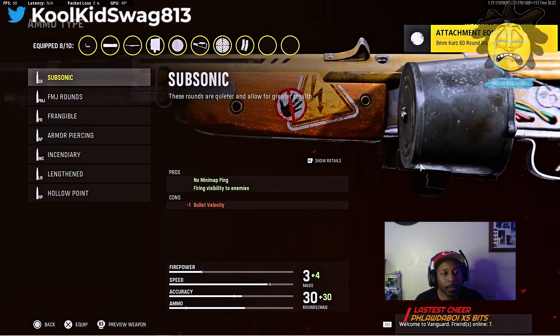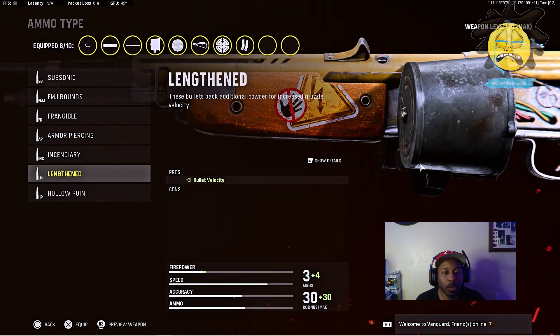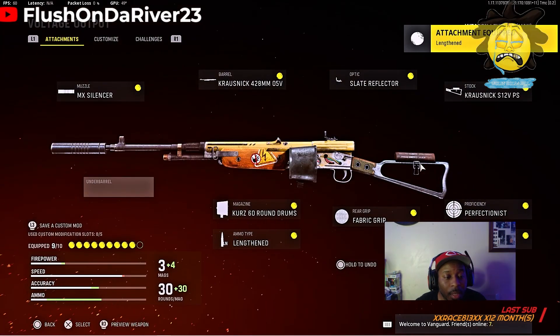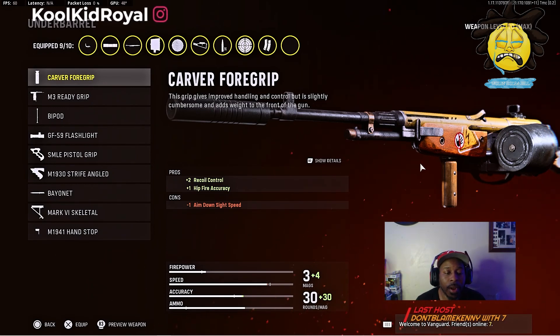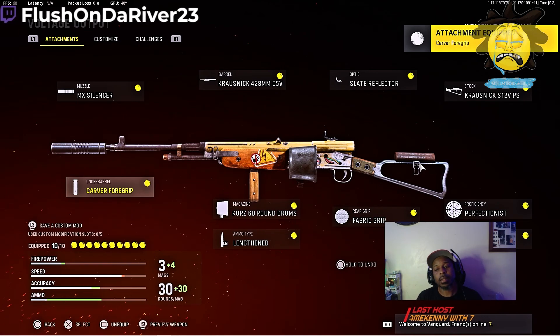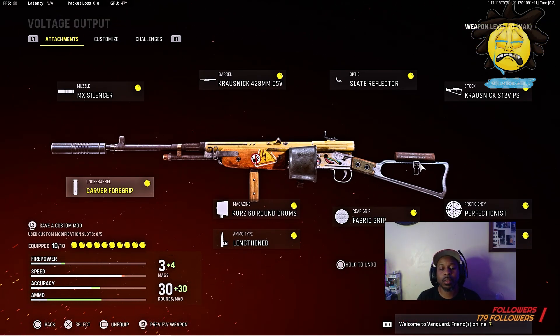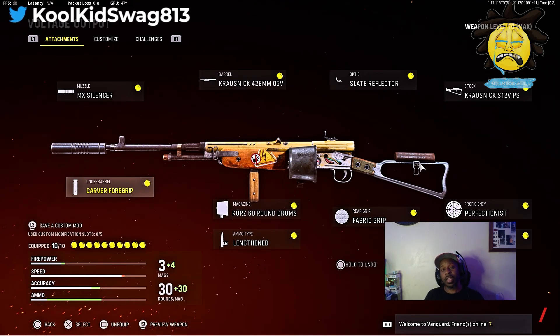For the ammo type we're running Lengthened — plus three bullet velocity. For the underbarrel we're running the Carver Foregrip: plus two recoil control and plus one hip fire accuracy. There's the class setup — throw this thing on, give it a go, and let me know how it works out for you guys in these Vanguard streets. It's your boy FlushedRiver23, stay up, stay safe, stay humble. Until the next one — peace.